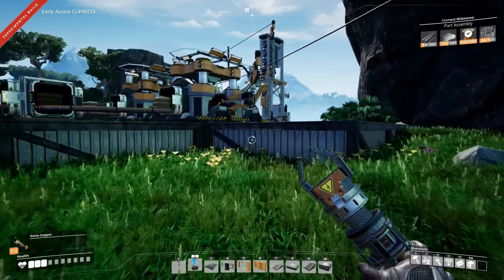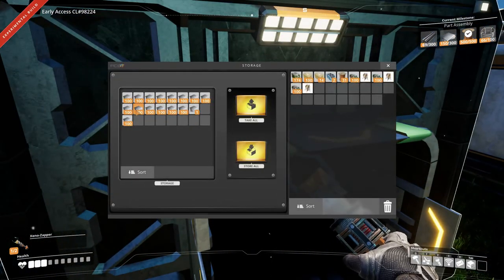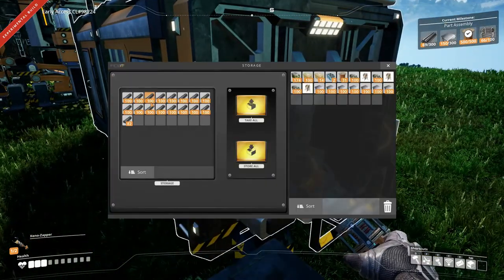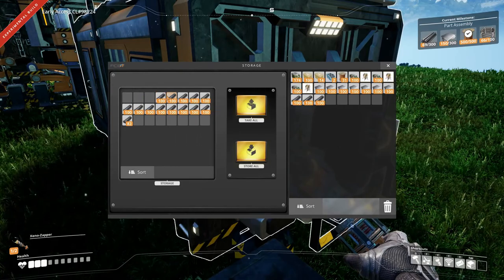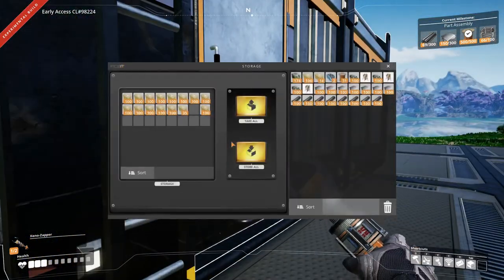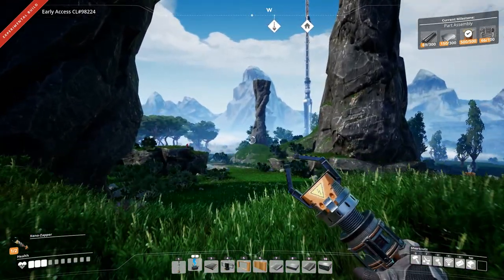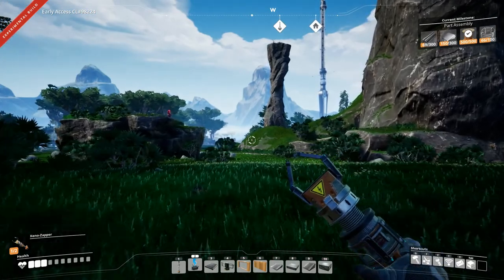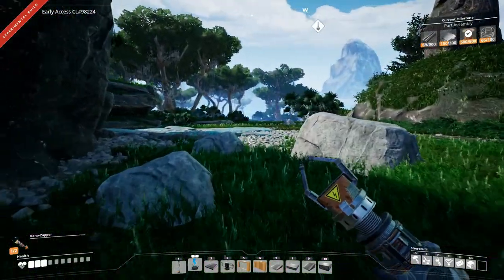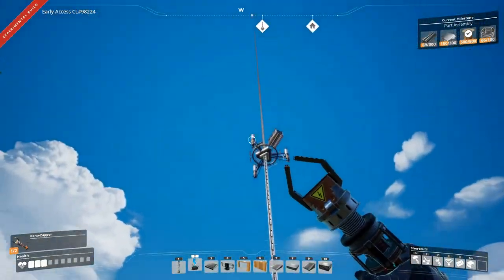We're gonna need a whole lot of iron plate and rods. Let's just grab as much as we can carry. We have quite a bit of concrete in here which is very nice, so we can go and grab that when we need it. Let's get back and get this part assembly unlocked so that we can send the space elevator products and get to tiers three and four.